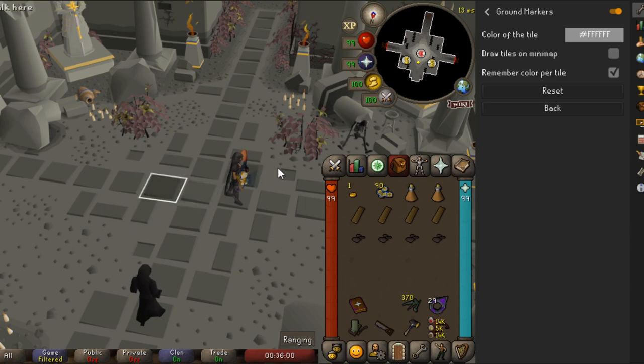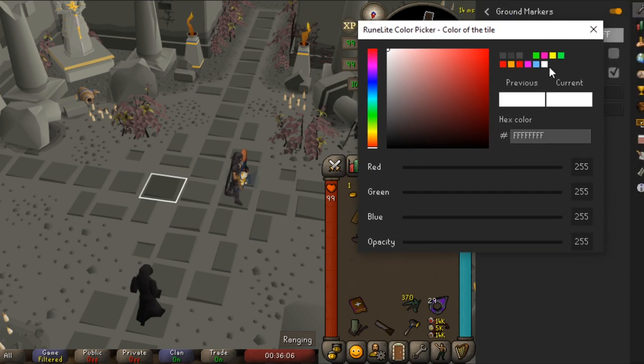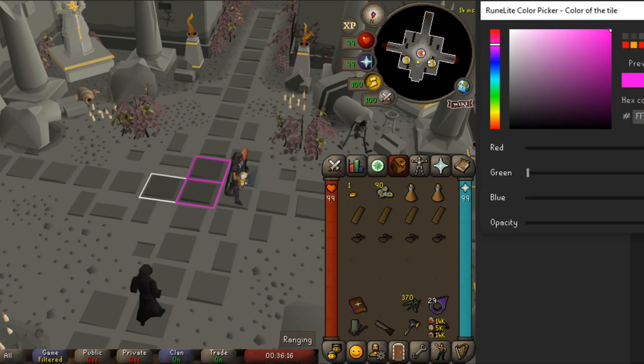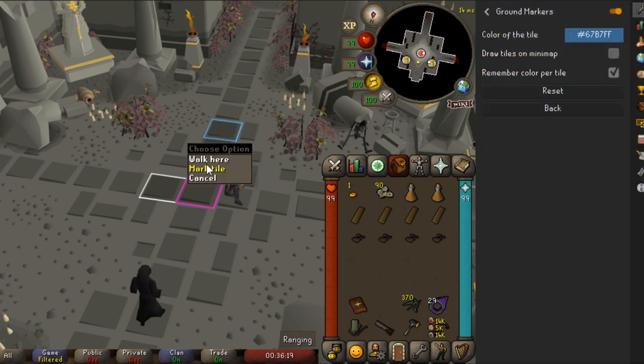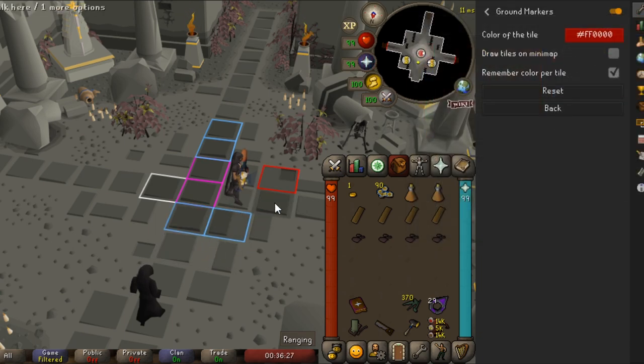You can click them and unclick them. Also click 'Remember color per tile' so that once you change the color — when you select a color and close it out you can select a new color and mark a new tile. Make sure you close out that window if you try to change colors, otherwise it will still use the old color. You don't want to draw the tiles on the mini map or it'll be ugly, but tile markers are definitely helpful under the Ground Markers plugin.